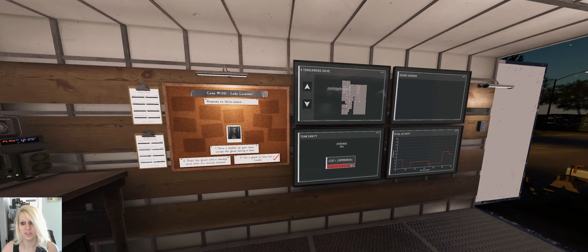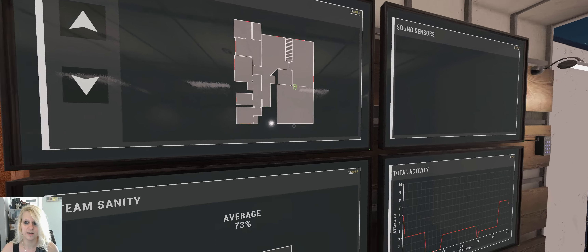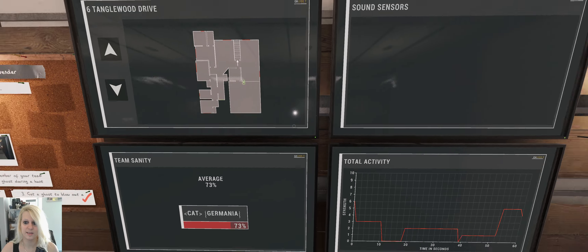So this is the monkey's paw. This is the location in Tanglewood — when you enter and go to the kitchen, right in that cabinet. As you can see, the activity is also pretty high now. So let's hop into the next location.